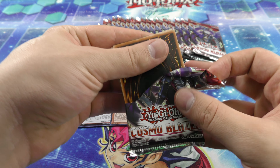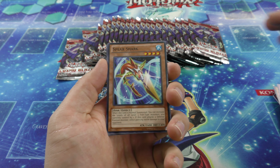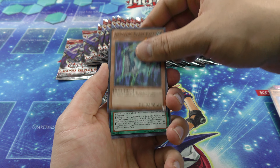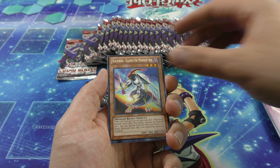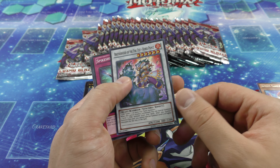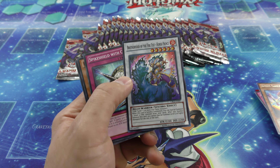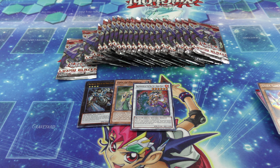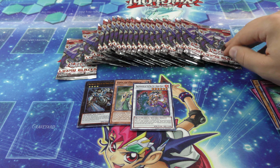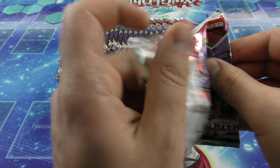I can't remember where these came from. I don't know if I just opened them out of 10s and then kept the pack. They've been sitting on my shelf for — no joke — at least a year, or I think longer than a year, like a year and a half. Oh nice! Brotherhood of the Fire Fists — Super Rare. They're synchro. Very cool. It's a really nice-looking card. Three foils already!